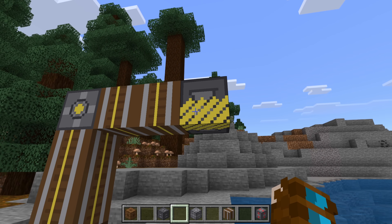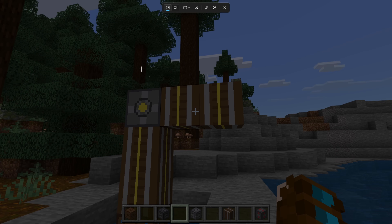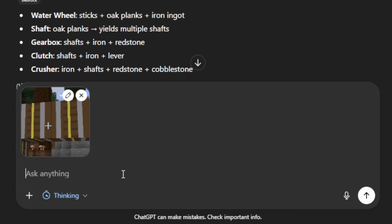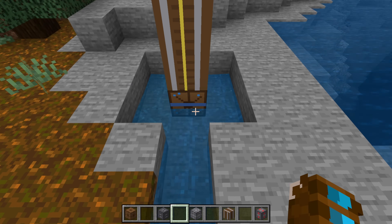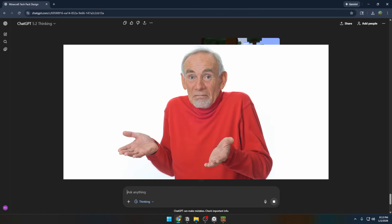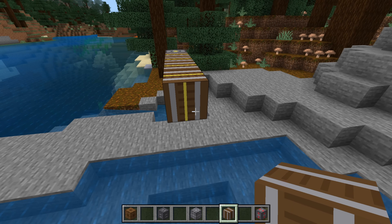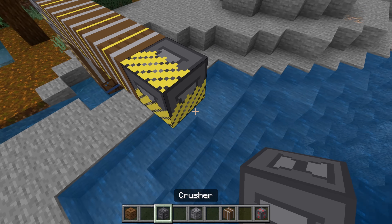I can see ChatGPT's vision here. The main issue is the textures — they're rough and don't line up correctly. I'm going to try sending it a screenshot to see if it can tell what it's looking at. Outside of the texture issues, the functionality is there. Very impressive that it got it working with no errors on virtually the first try.